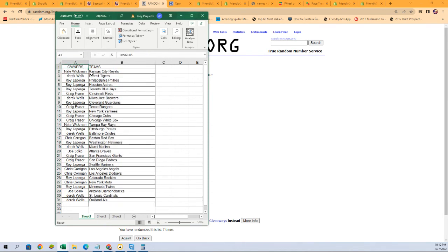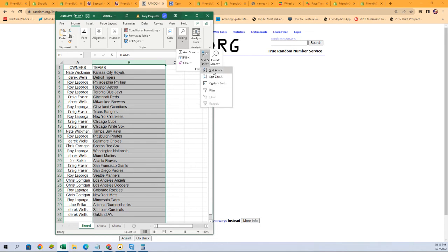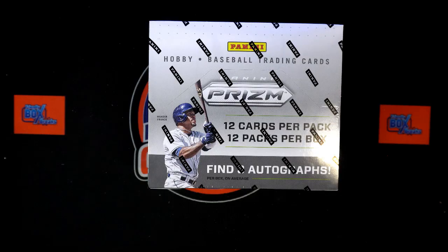There we are — there are our owners and their teams. From Neal W with the Royals all the way down to Derrick W with the A's. We're going to sort this column here — it'll keep your name with your team, no worries. Just like that. That'll make it easier when it comes time to ship. I'm going to switch over to our other screen and add that to it. Any trades? Now is the time.